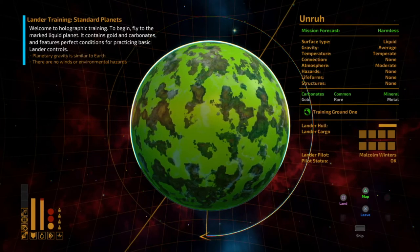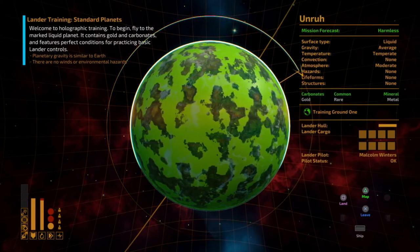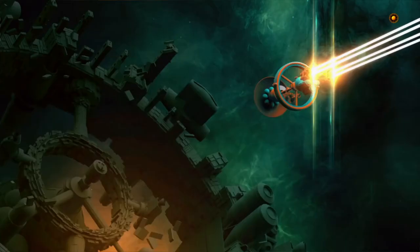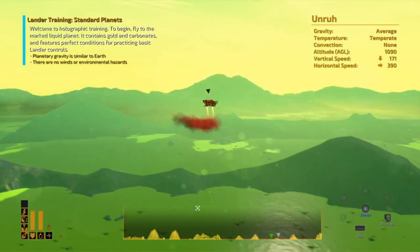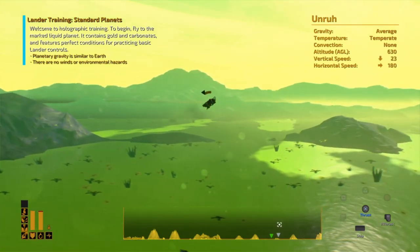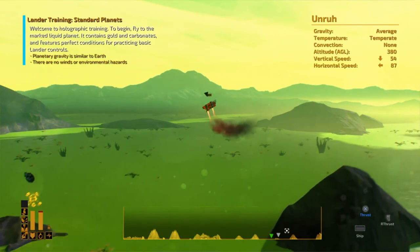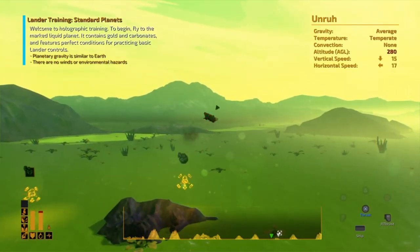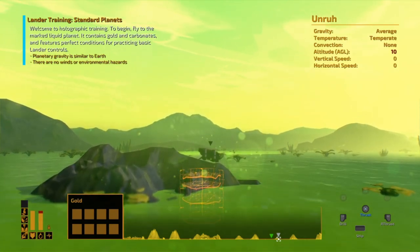Here we are at the planet — liquid surface, average gravity, temperate temperatures. Now we hit square to land, and it doesn't matter exactly when you push that. We switch to this sort of lunar lander type of gameplay. Gravity is a factor so you have to be careful. I'm going past where I need to be — you only have a finite amount of fuel. On each planet there could be multiple resources, and if your lander is running out of fuel you may want to go back up to your ship.